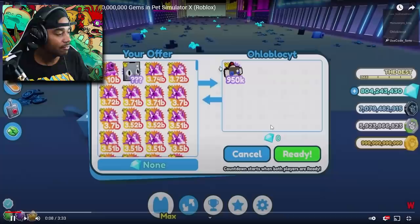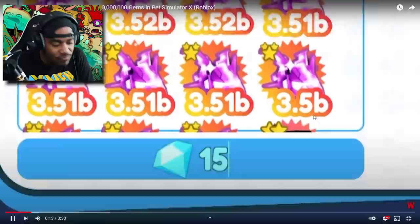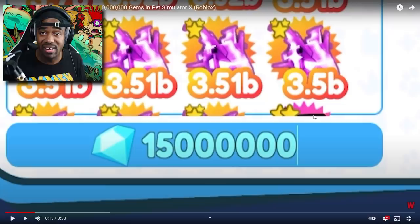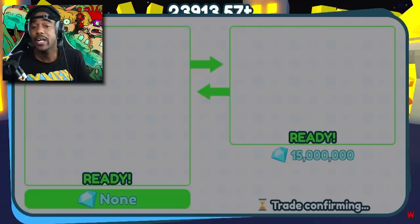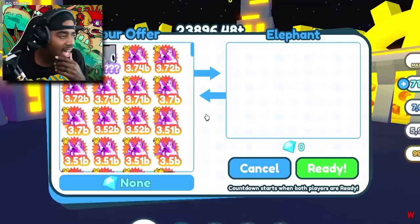On my other channel where I do all the trading, I bought a sock monkey for about 15 million and could easily sell it for 20 million — that's 5 million profit. Also, the grumpy cat I bought two for 10 million and sold one for 15 million, so I made 10 million profit off that one pet.